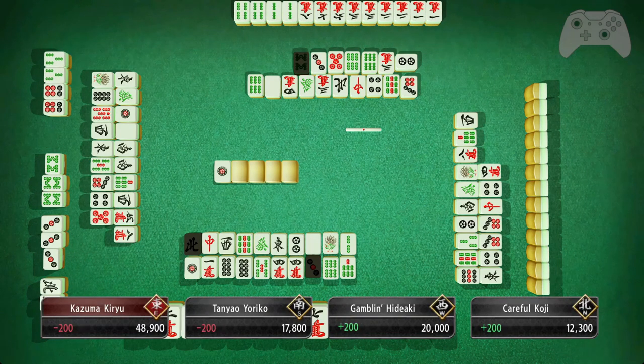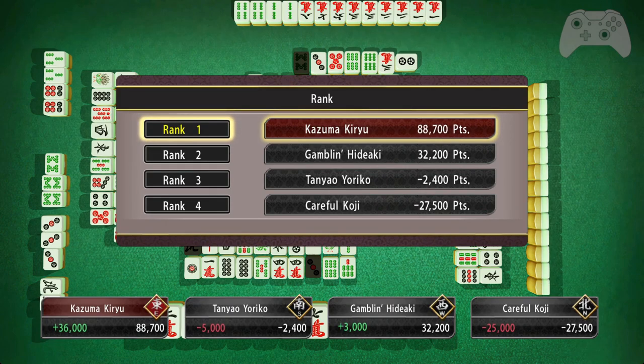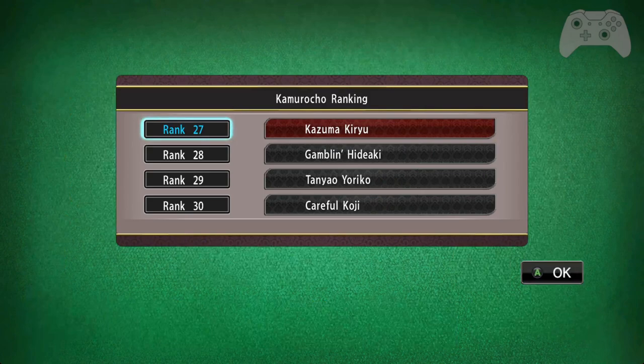That means rank one at the table — which is not actually rank one, it's just rank one for the table. And we are now at rank 27. Rank 30 to rank 27, just like that. See you next time. Bye.